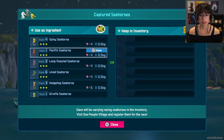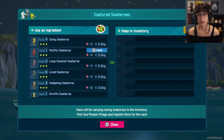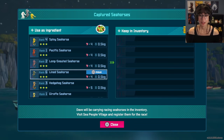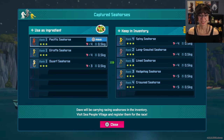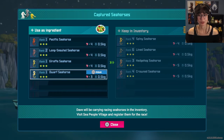They'll be carrying racing seahorses at the inventory — visit sea people village and register them to race. Oh, I can also use them as an ingredient? I don't want to cook a seahorse! I guess we take the highest-ranking ones for racing and cook the others. That's a little sad.